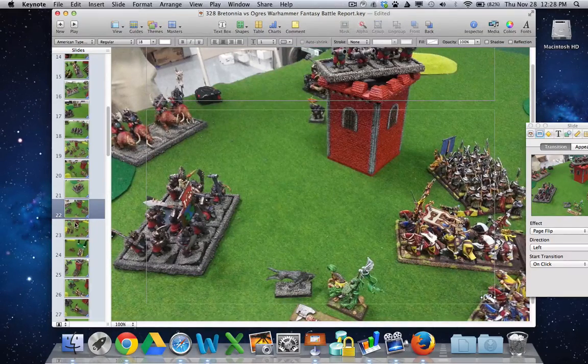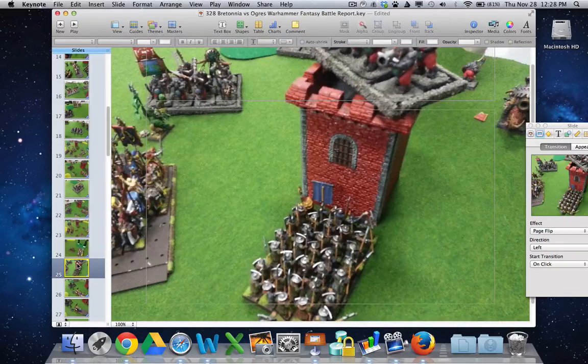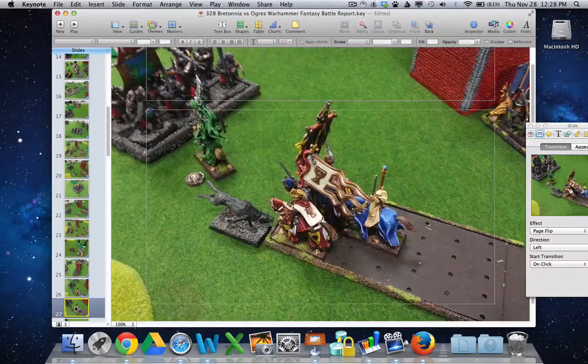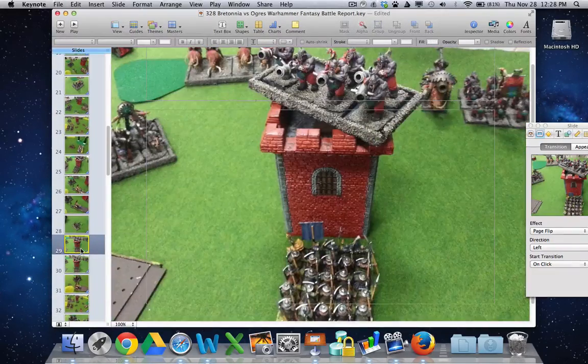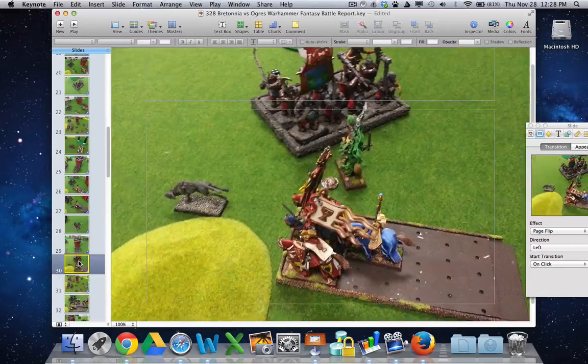When I get done with all this, the other thing I do is put in a text box for characters so people can know what the list is like. I see other people doing reports where they put in their whole list, and I think that's a great way to do it — it's just not how I do it. That's really all the preparatory steps. It's important to remember that the way I do it is fast; it's not necessarily the highest quality. There are ways to make it better, but I do enough battle reports that I have to balance that with how much time it takes.